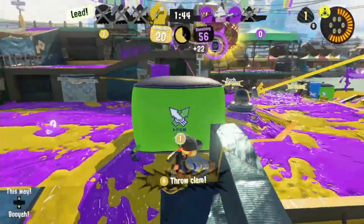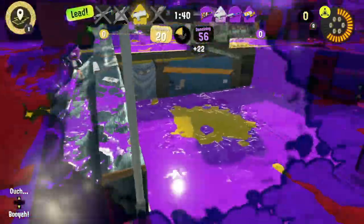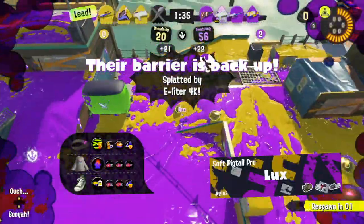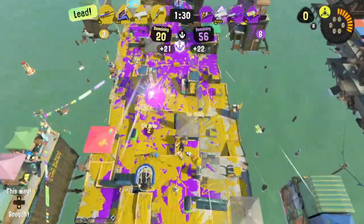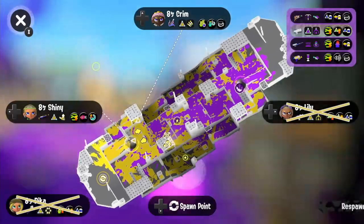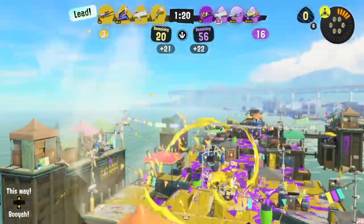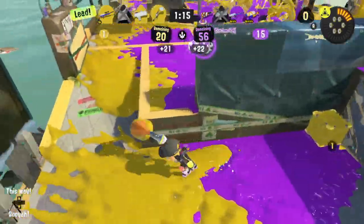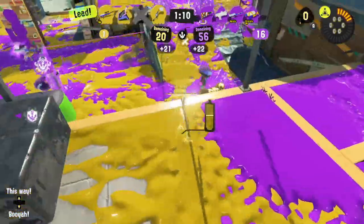For a more team-oriented approach, you can also use your opening as an opportunity to flank the enemies holding your spawn from behind and clear them out. Also, keep in mind that if you see a teammate get away with this, you can super jump to them and completely avoid the spawn campers. Speaking of super jumps, I want to give a shoutout to squid beacons and big bubblers here too. If you or a teammate has one of these in their kit and has been placing them down, they're another great way to bypass spawn campers — either the enemy has to go out of their way to break the beacons or bubbles and give you extra time to respawn safely, or they ignore them and you can just super jump in and avoid them entirely.